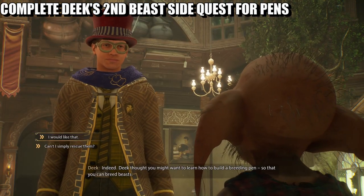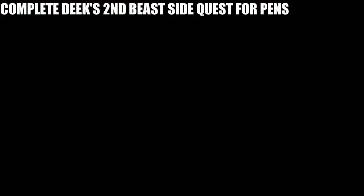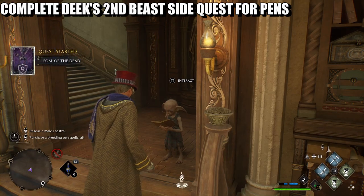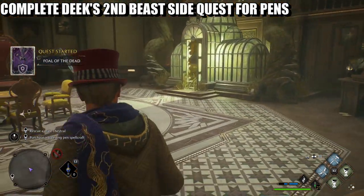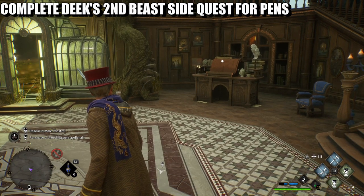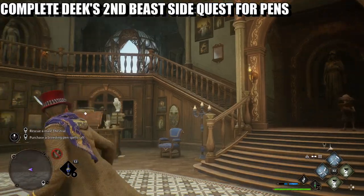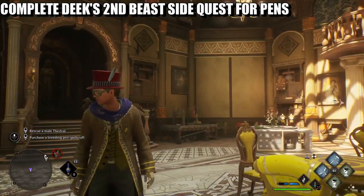This is what we need to breed beasts. So it looks like what we need to do is complete Deek's second side quest where we head off to the mine, then speak to him again and do his third side quest where we rescue a male Thestral.